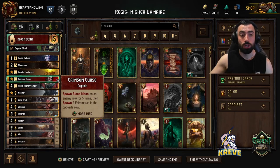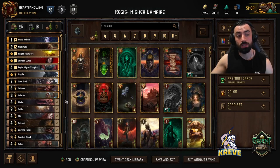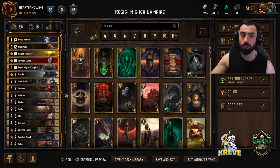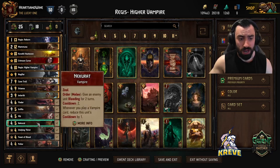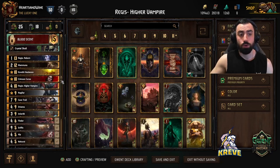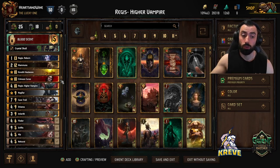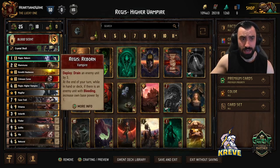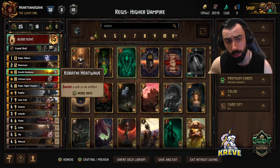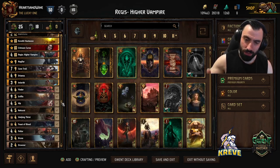I suggest in round 2 you definitely bleed with Mamuna, get that deck consistency. Then you can go ahead and start to utilize Fledder, Orianna. If you believe your opponent is going to play a unit you could drain from, you could even utilize Cave Troll and Regis High Vampire in round 2 as well, and then just play your bronzes out for a short round 3. Bear in mind it's going to depend on what you've utilized in round 2, but definitely save Regis Reborn as a final play at the end of the match. You've got Tall Punish with Heat Wave to consider as well. I hope you enjoy the following matches and thank you for your support.